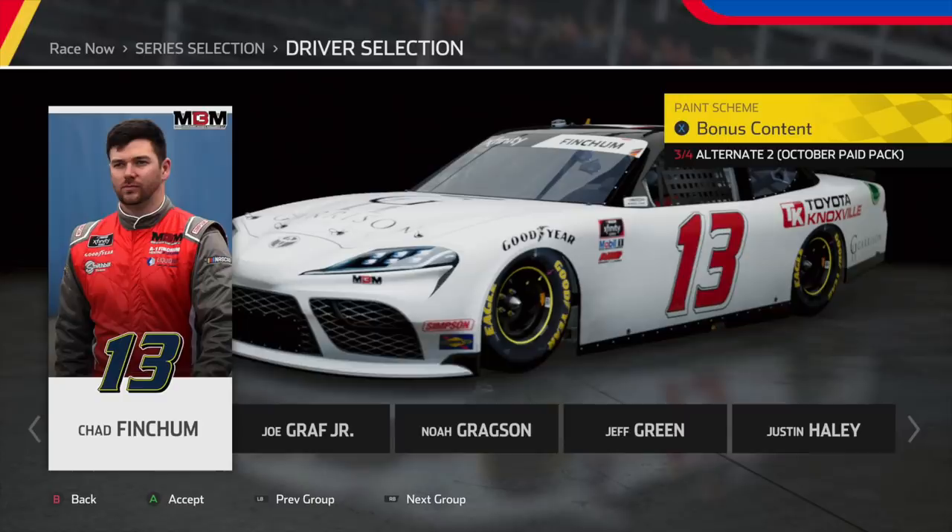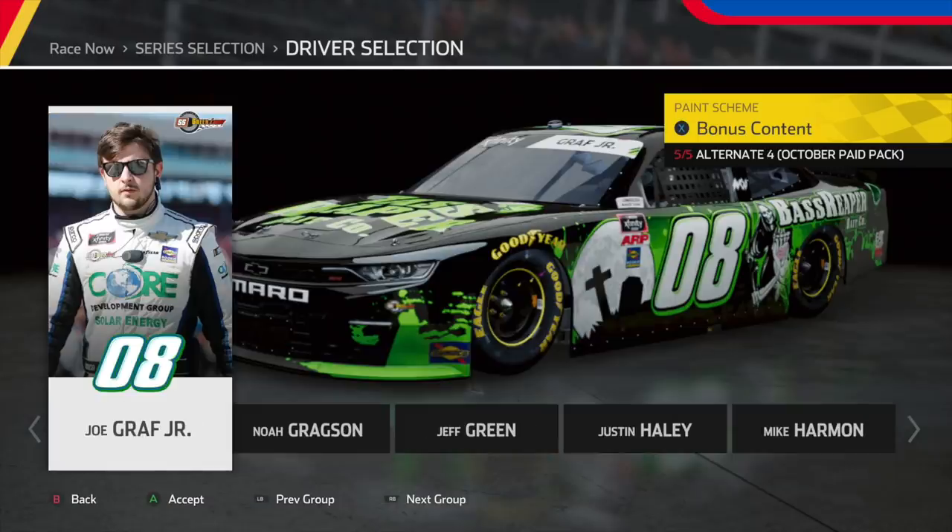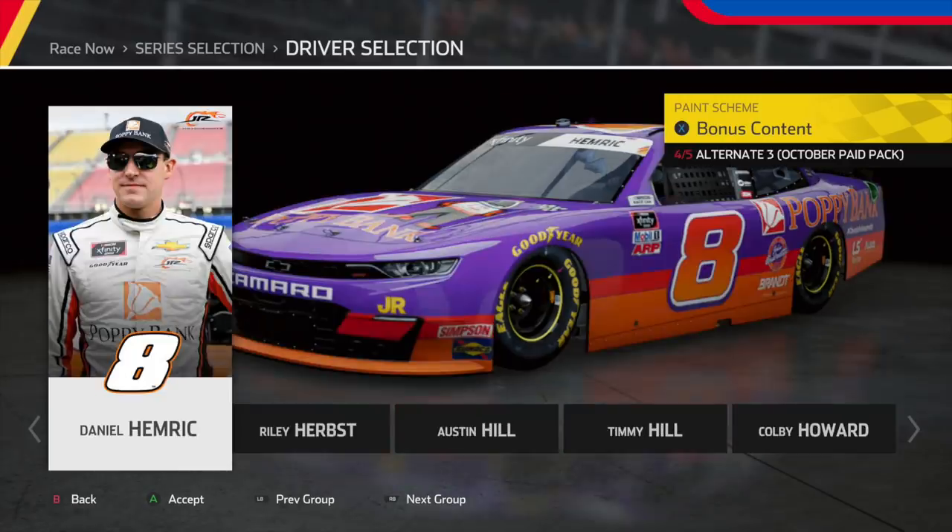Heading over to Chad Finchum, we have just a plain, simple car — nothing really crazy going on. And then after that, we have his 13 car, which is paying tribute to Dan Marino, Jerry Nadeau, and the Miami Dolphins. Heading over to Joe Graf, we have a beautiful Halloween scheme — that green and black works really well, nothing to complain about. Then we head over to Daniel Hemric, and this is a really cool throwback. I like how the colors work together, and the Xfinity series honestly has a great set of throwbacks in this DLC.